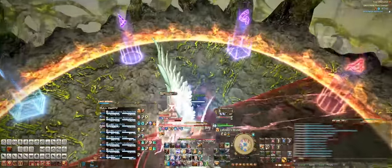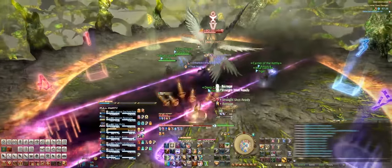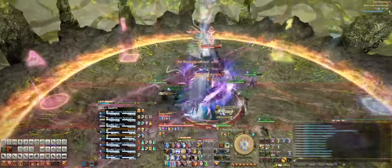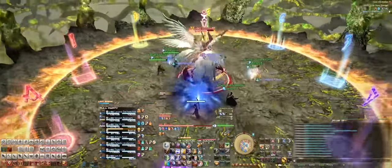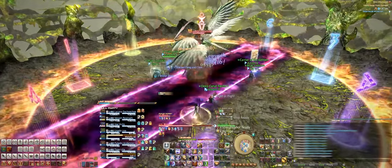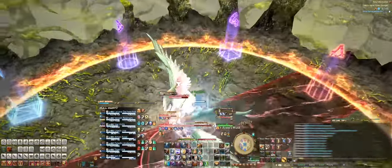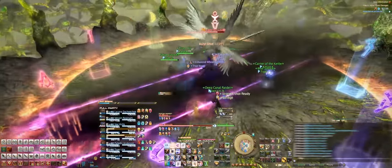Next up, Garuda will cast Vacuum Slice, so avoid the Danger Bacon line in the middle. This AoE line sucks in everything that it touches. You'll want to split up your party into your two-man teams with four people on each side of the bacon. For this strat, since each two-man team has static markers to spread to, it doesn't matter how Garuda splits up the stage with the Danger Bacon — everyone will always be in their correct spots to handle the next series of mechanics.